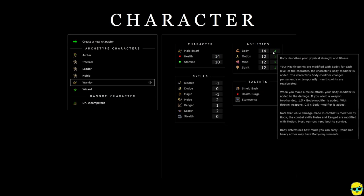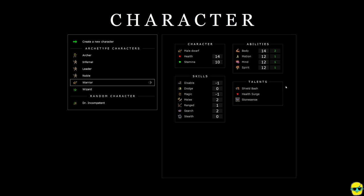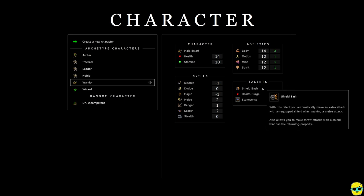Your character also gets talents — actions you can take that will help you kill enemies and explore. In our case we get shield bash, which says: with this talent, you automatically make an extra attack with an equipped shield when making a melee attack. So you get the benefit of having a shield to block with and you hit people with it. This is a passive, so you just do it automatically.